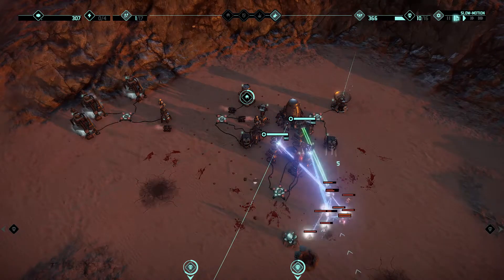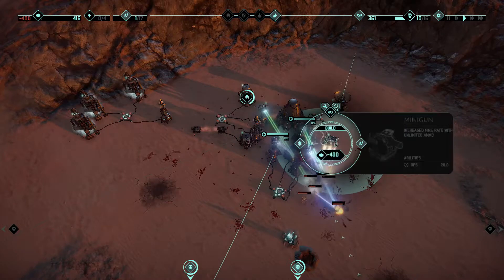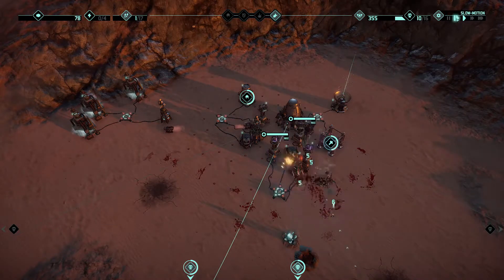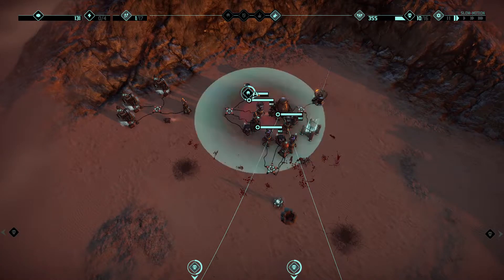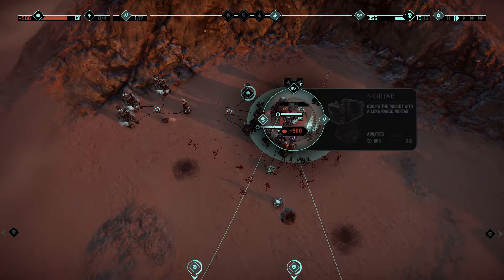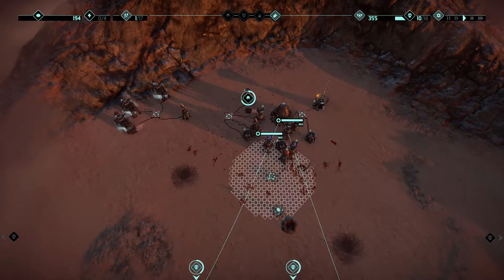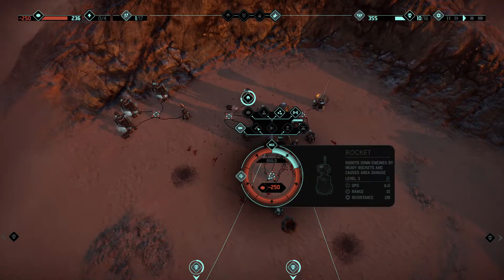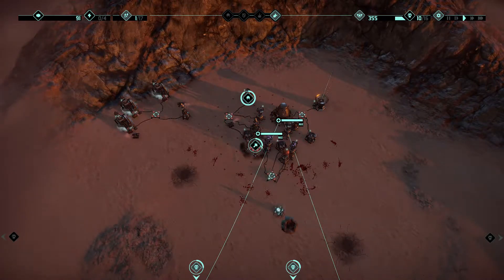We have lots of enemies here but we should be able to handle them. I'd like this upgrade — it's not overly expensive and I think it's cool. The rockets do have the best upgrades though, with the mortar. Anything else? I could build another rocket here — with the mortar it's going to be crazy good, so let's build it there.